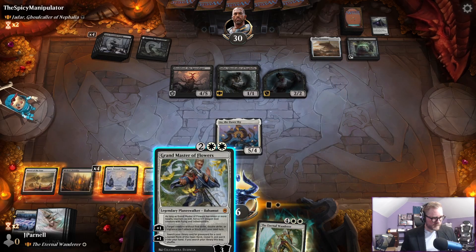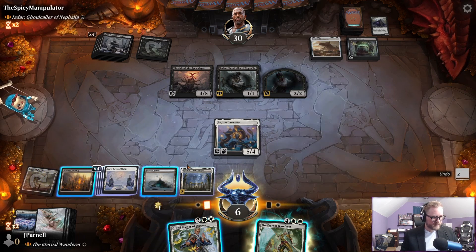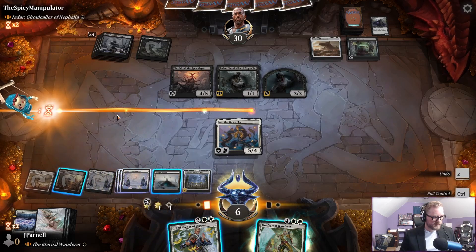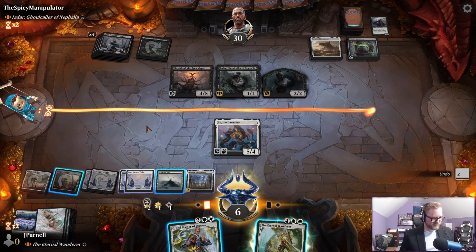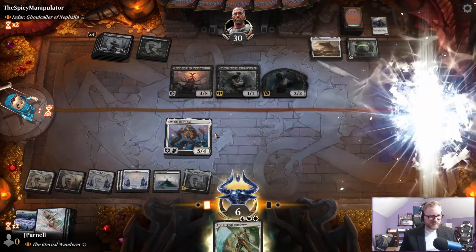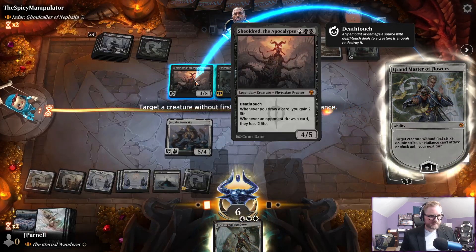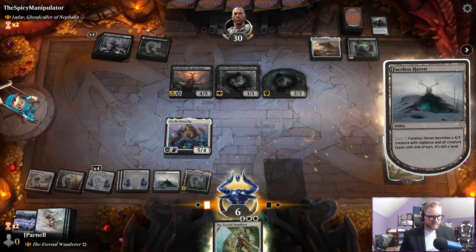We need double white — can we do both of these? Two, three, four, five — no, we'd still be short. Grandmaster of Flowers — you cannot attack or block, take a moment to consider your actions.